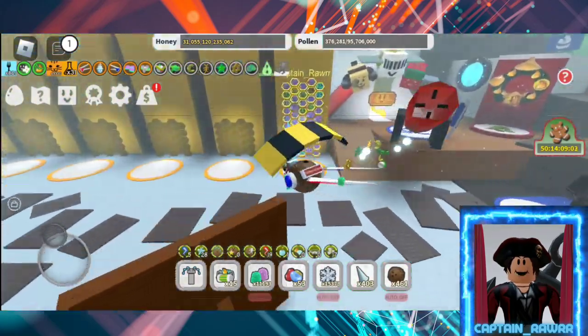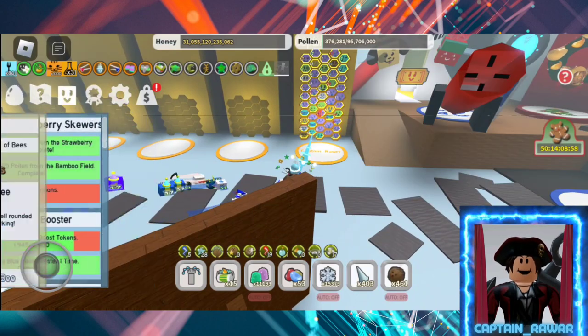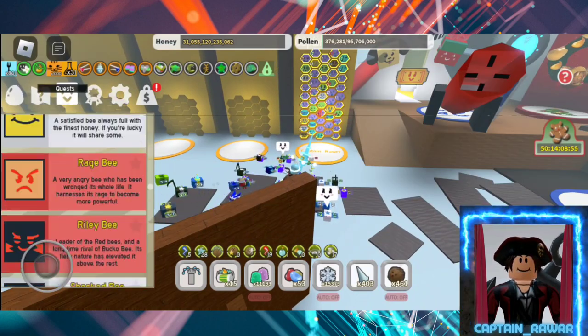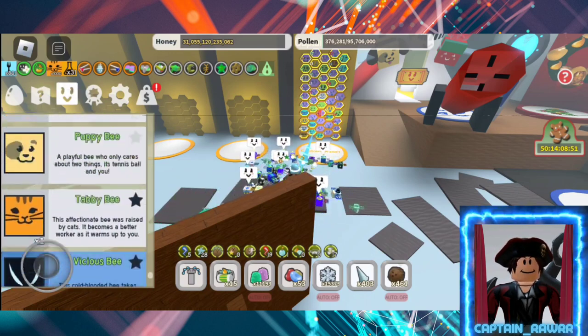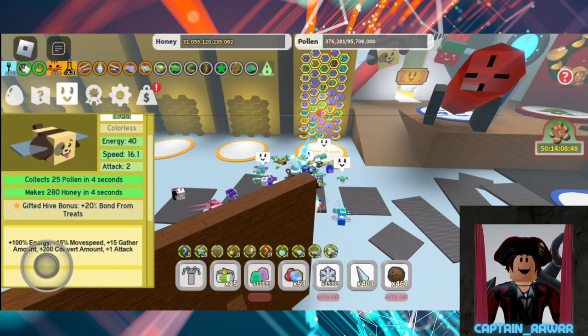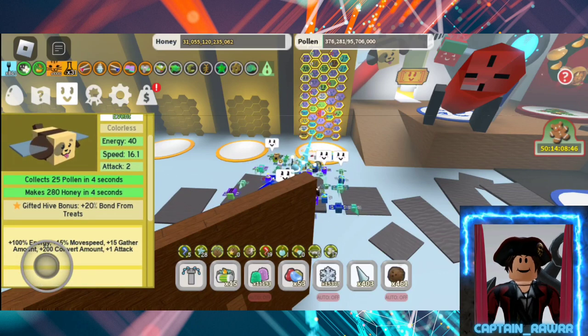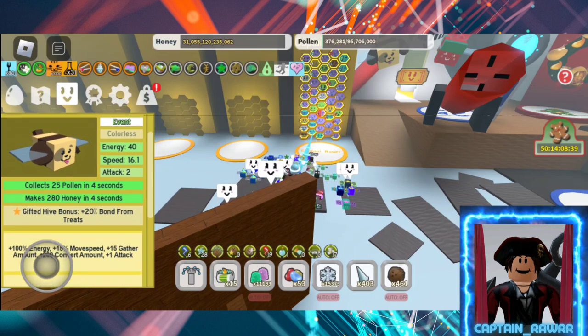For example, my entire hive is level 17 right now because I've been slacking, and in order for me to get from 17 to 18 I've got to pay about 1.9 trillion honey without a puppy bee. Now with the puppy bee and that 20% bond, I get to pay 1.58 trillion. So I save a little bit of honey, like 300 billion honey per bee, which isn't bad. But what else can I do?